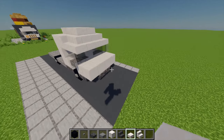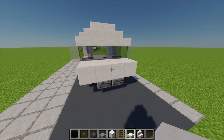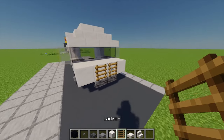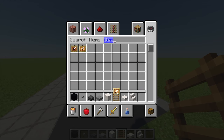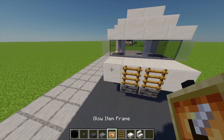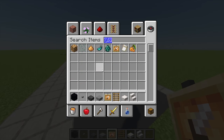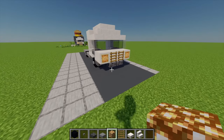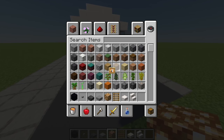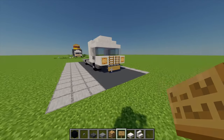For a bit of extra decoration at the front — firstly I'm going to grab some ladders and place two on the front. I'm also going to grab some glowing item frames and place one on either side, which I'm going to fill with glowstone. I'm also going to grab some oak signs and place two at the bottom. So with the front of the truck complete we can now move on to the main food section.